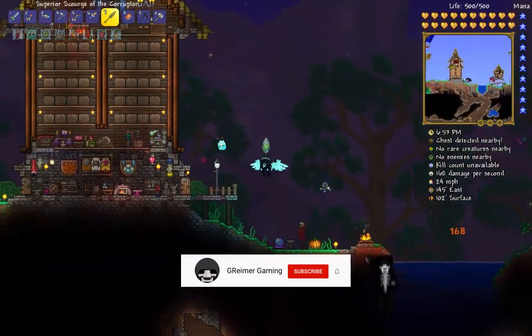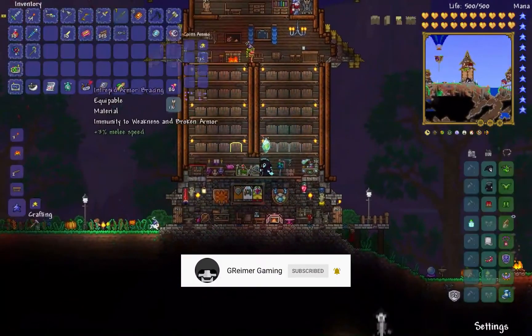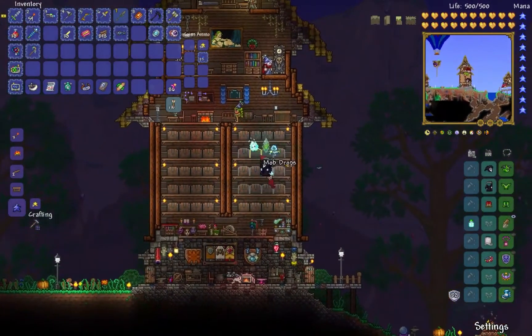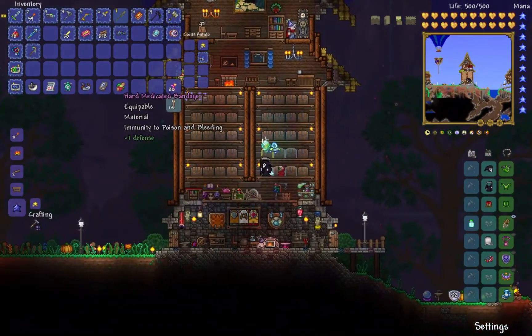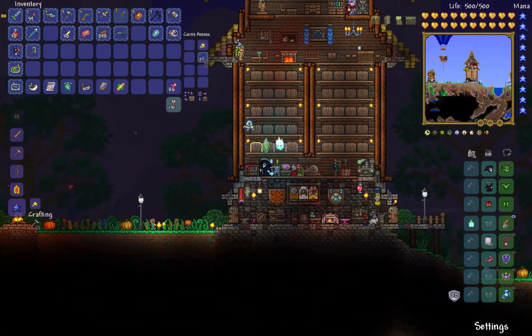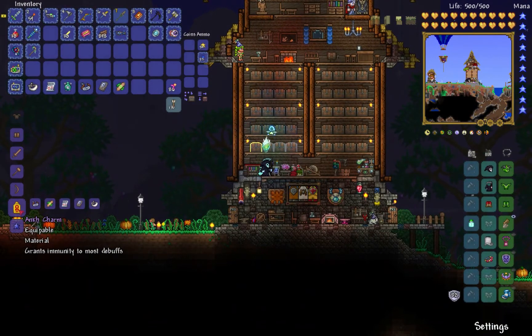Okay, this catches us up to where we are right now. If you look at my inventory, I managed to make all of the things I've been collecting throughout this entire playthrough. I grabbed all of the things needed to make the ankh charm. Now this is basically an end game item - it says grants immunity to most debuffs, which is really important. Everything except for being turned to stone or petrified, I think.